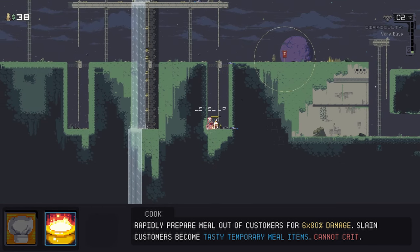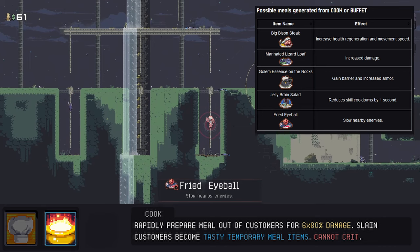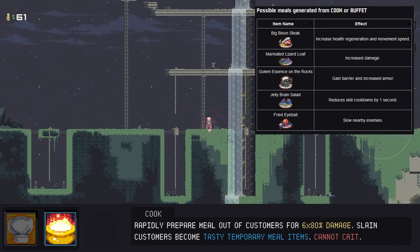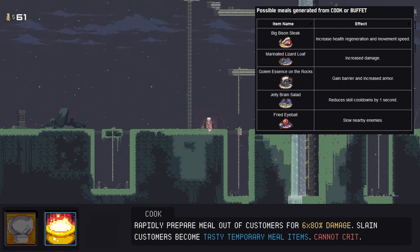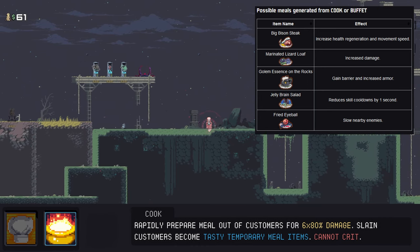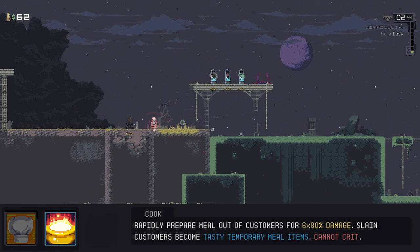Let's quickly go over the meals — I'll have the wiki chart on screen. Bison Steak improves health regen and speed. Lizard Loaf boosts damage. Golem Essence gives a temporary barrier and increases armor — a few stacks can make you very tanky. Jelly Brain Salad reduces all your cooldowns by one second — yes it stacks, and yes you can have no cooldowns on your abilities. And lastly, Fried Eyeball slows enemies near you. Ancient Scepter turns Cook into Buffet, which doubles the number of times you hit enemies, doubling your effective damage and chance to proc on-hit.